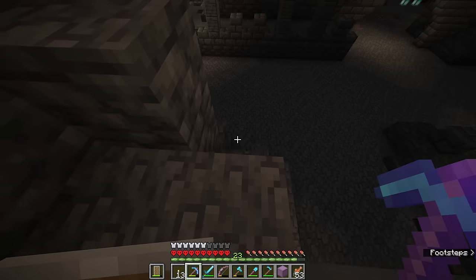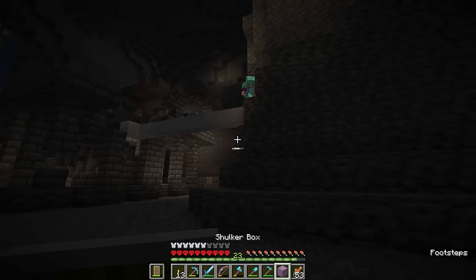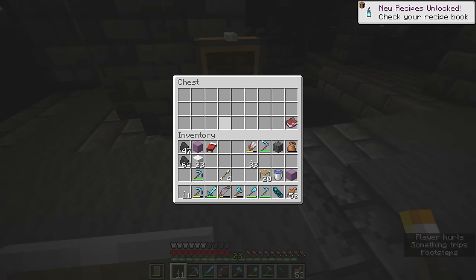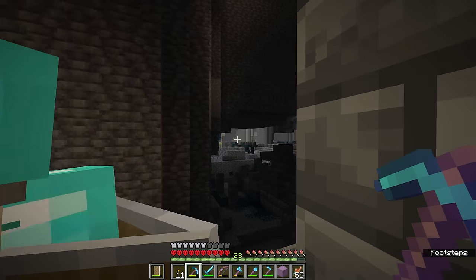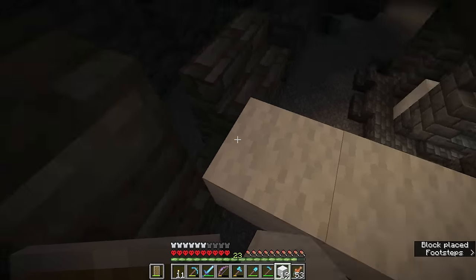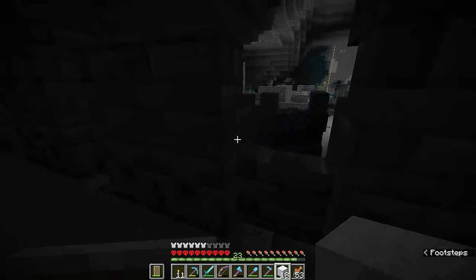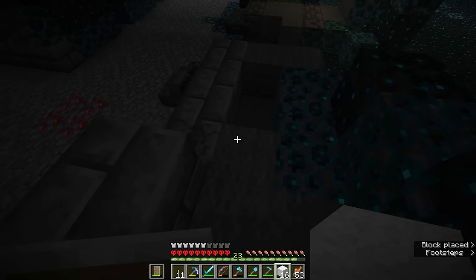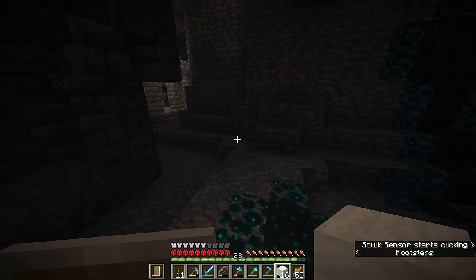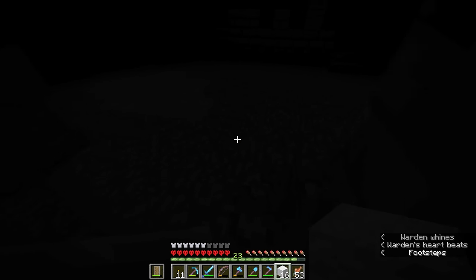Am I safe to put a shulker here? Yeah, no skulk at all over here. That's fair to ask considering you've already been killed by the warden once. So how much of this have we covered? I'm so turned around. I think we've covered maybe three quarters of it - we're on the final stretch now. There's a Fire Protection 3 book and one echo shard. Where the daylight is, is where my scaffolding tower is - basically the whole thing done.